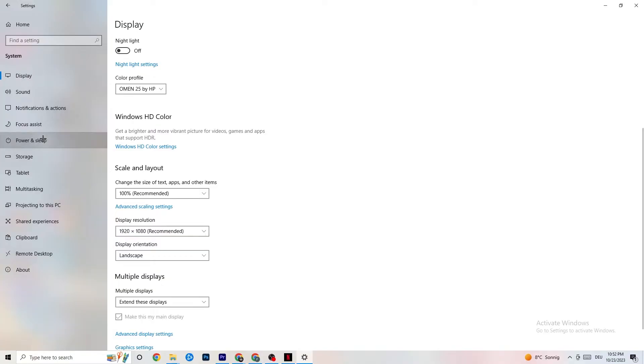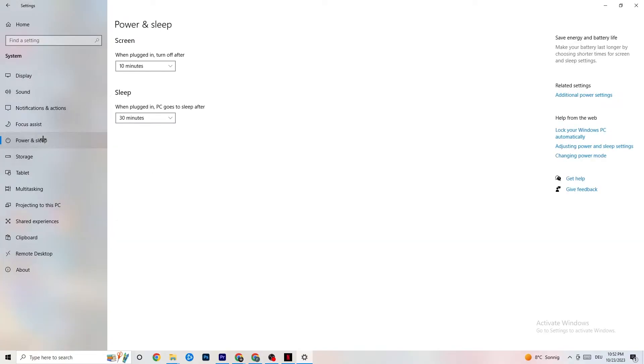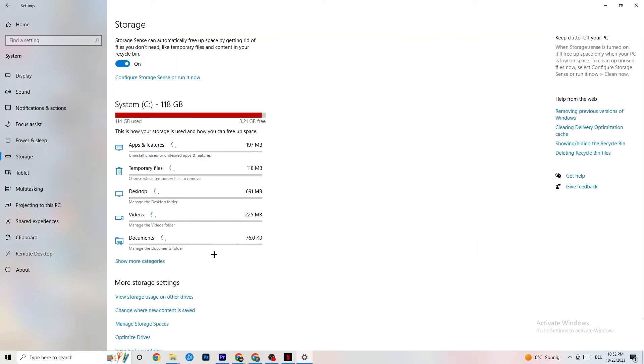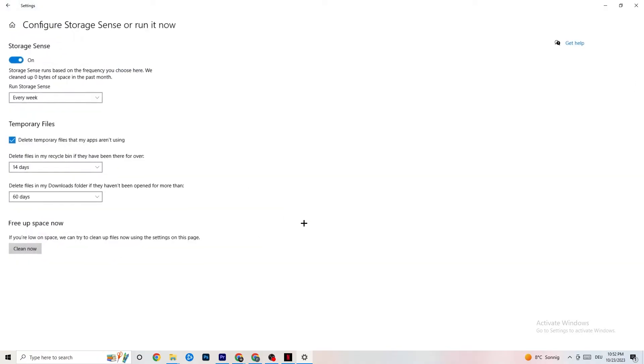Next, go to Power & Sleep in Settings, then click 'Additional power settings.' This varies by PC — for me it's Balanced, for some it's High Performance, and for others it may be a custom plan. Test which setting runs better on your specific device.